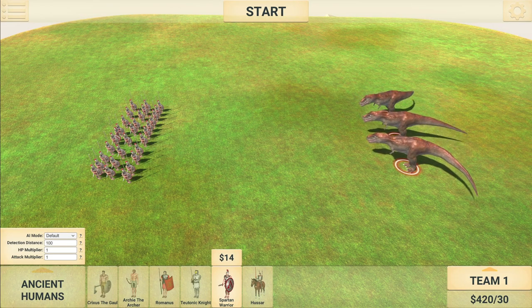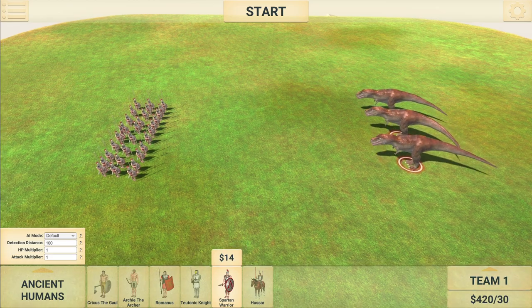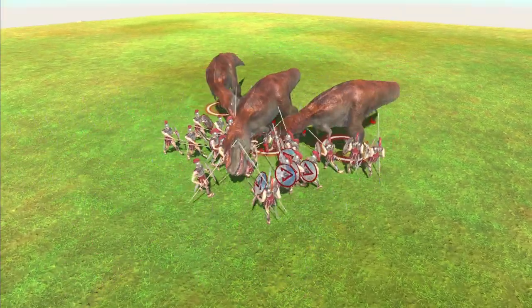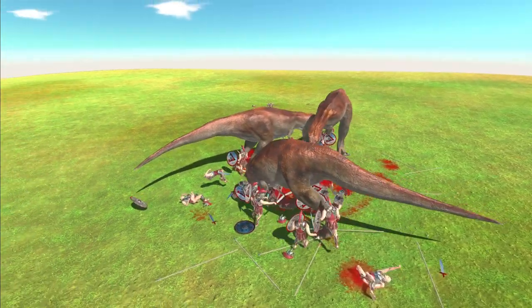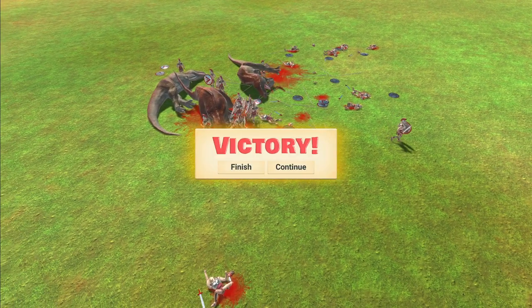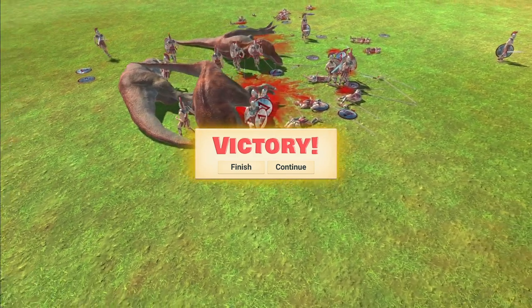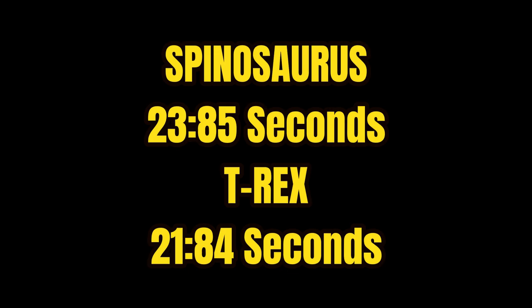Battle number eight: three T-Rexes at $420 versus 30 Spartan Warriors at $420 — perfectly matched. The T-Rexes lost yesterday against the Hussars, but they might have more of a chance against these slower non-mounted warriors. They take quite a few out quickly with fall damage, but they're destroyed really quickly as well — possibly even worse than the Spinos. After timing both battles, the Spinosaurus actually lasted a full two seconds longer than the T-Rex. Pretty poor from the T-Rex. Good work, Spinos, although you still lost.